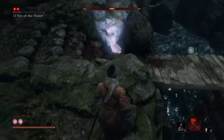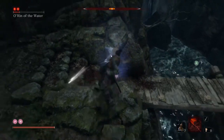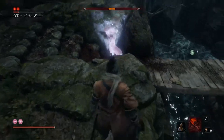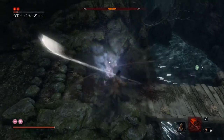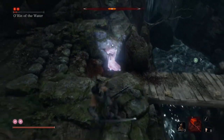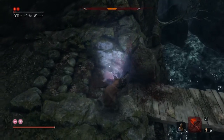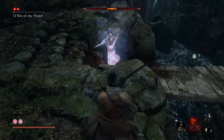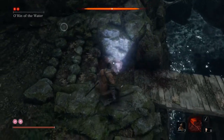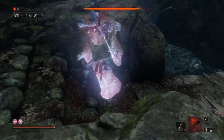Just keep doing the whirlwind slash, stepping back, doing it again, stepping back — rinse and repeat. Then get down there and get the first death blow on her — that's phase one complete. Back up on the rocks.